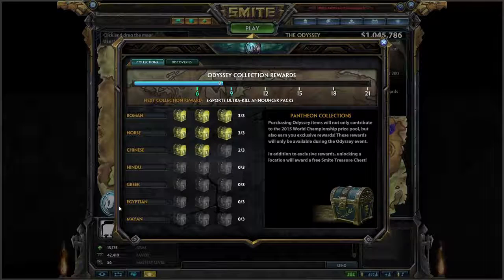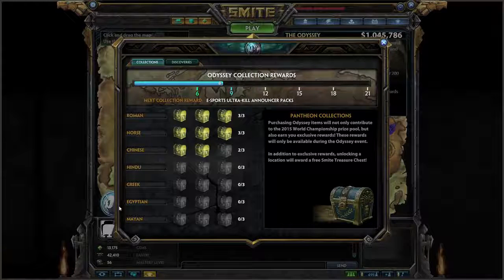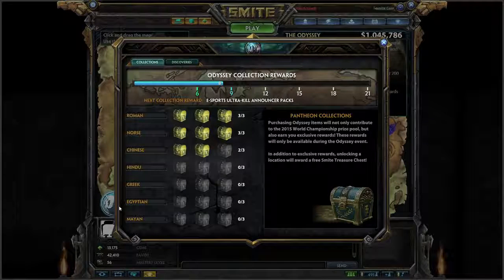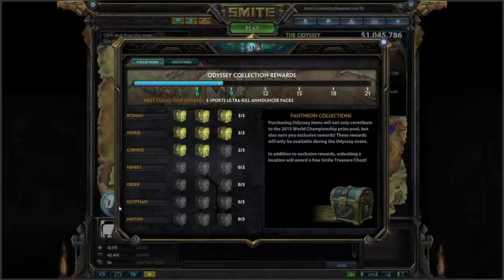Buying 6 items earns you the eSports Supporter Frame. This is an exclusive and unique item to the Odyssey that can never be obtained ever again. Buying 9 items, however, will grant you the eSports Ultra Kill Announcer Pack. This will give you a bundle of 3 different Ultra Kill Packs that include voices of DM Brandon, Hi-Rez Bart, and Hi-Rez Drybear, who will announce your kills in-game.